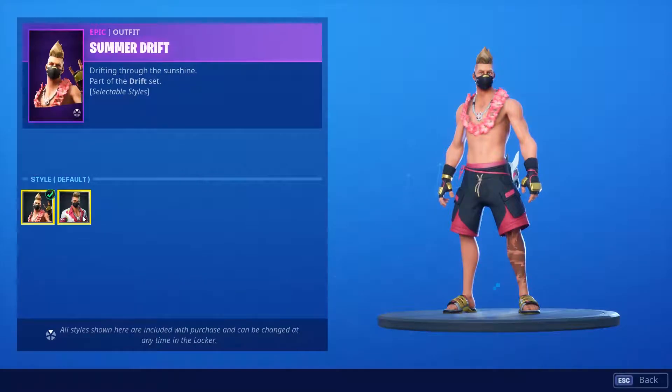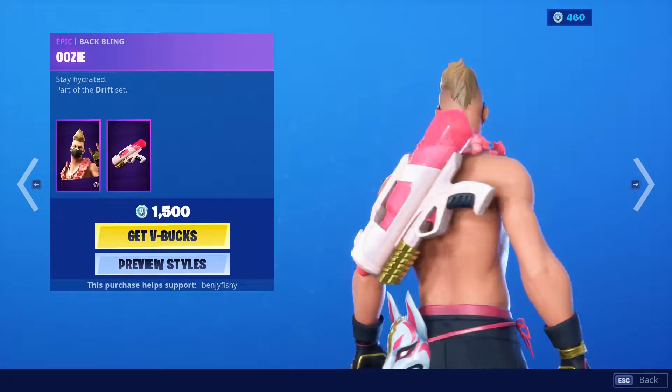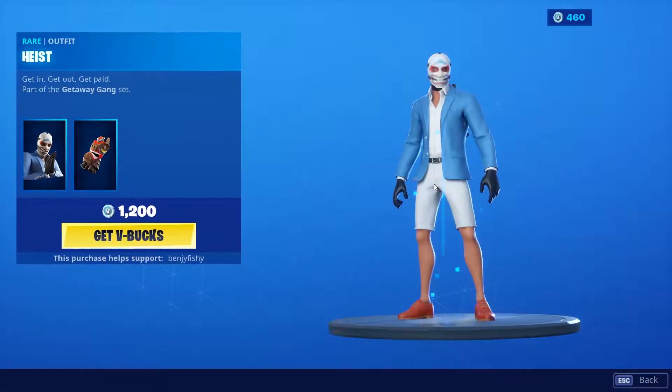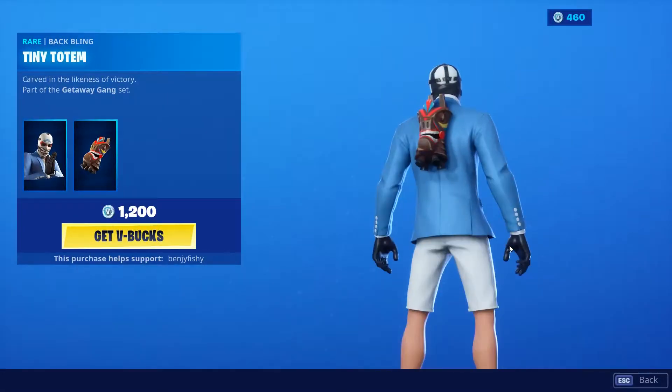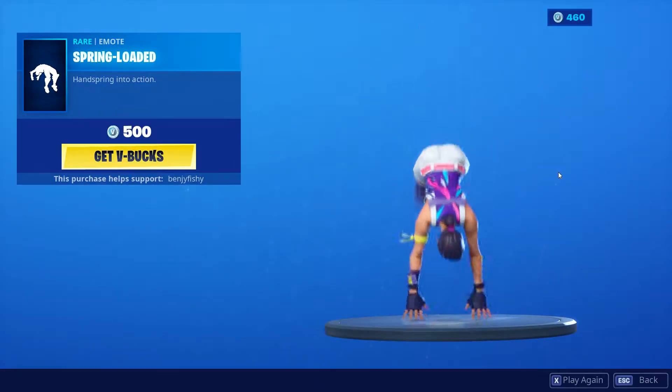Summer Drift is a very fire skin with the default and shirt style. With the Uzi, it's a pretty fire back bling. Then for our daily items, the High skin is a pretty fire skin with the Tiny Totem, a decent back bling. Spring Loaded is a pretty fire emote — I think it's traversal, pretty nice.